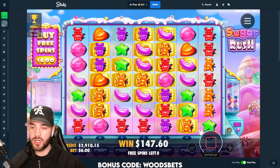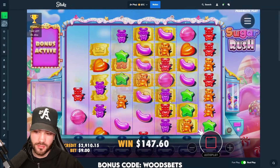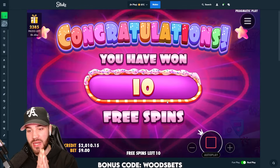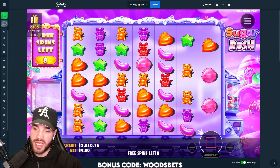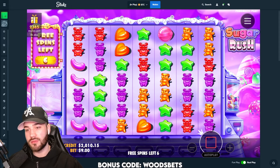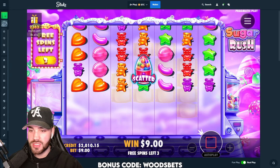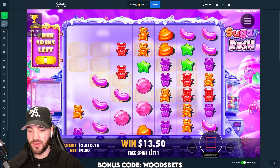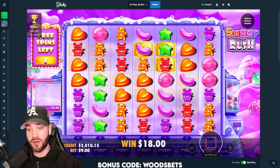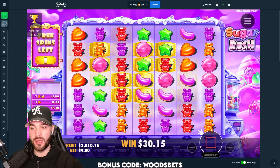One last buy on Sugar Rush then we'll hop over to Sugar Rush 1000 to compare. Going with a 900 — this could be absolutely massive. Two thousand dollars flat in the balance. One off a retrig again, dead spins already — two, three. This is an L buy, an L script, I'm just gonna skip it. Disgusting 900 buy, we don't even have a multi on the board. Absolutely sickening — 900 down the drain, 13 back. Gonna keep it at 130 on a 900 buy. Let's get out of here and hop over to Sugar Rush 1000.